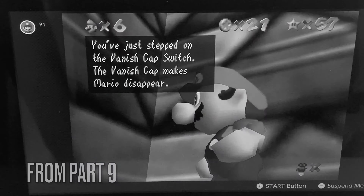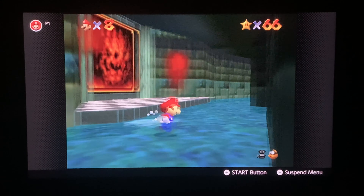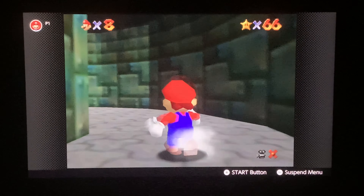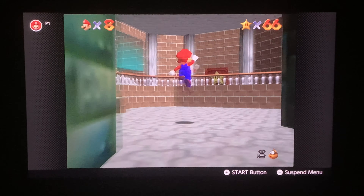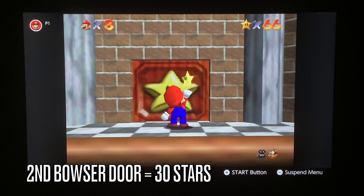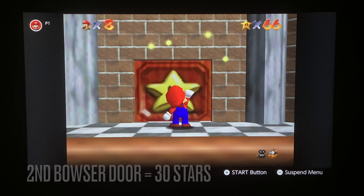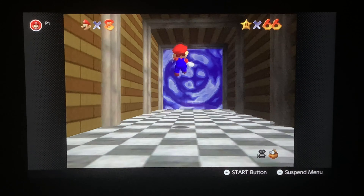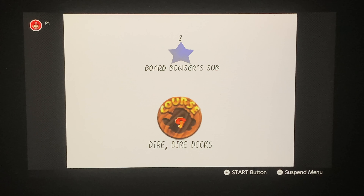In this video, we're actually done exploring the main basement section. So if we head out this door and head up here, you need 30 stars to open the second Bowser door. And once you've done that, jump into this wall of water and we should end up in the next course, Dire Dire Docks.